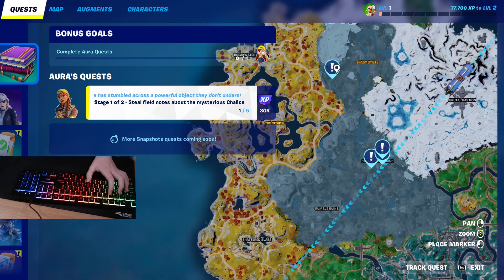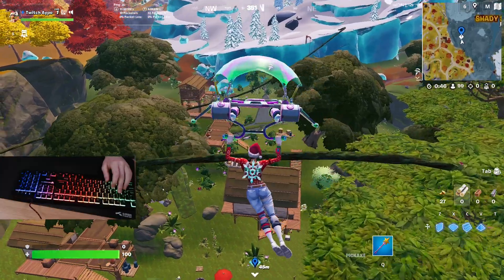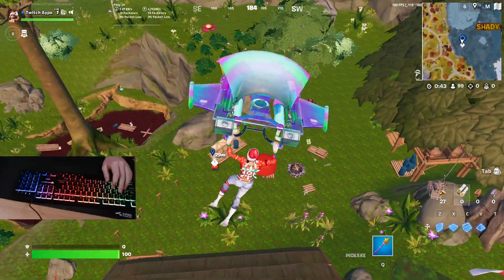The next one that we're going to be looking at is southwest of Shady Stilts. All the places that we visit for this challenge will have you interact with the orange box in order to complete it, so it should be pretty easy to spot if you look closely.